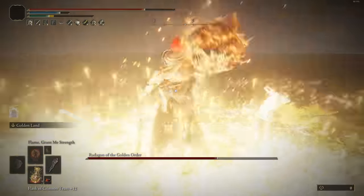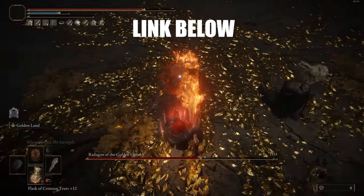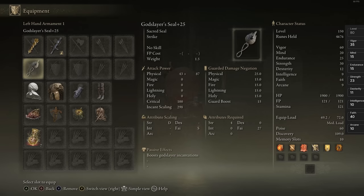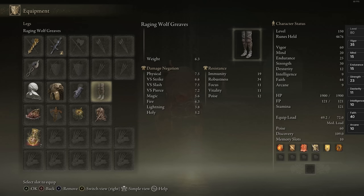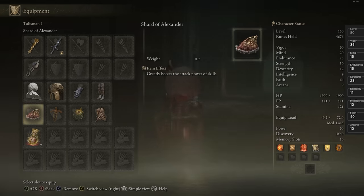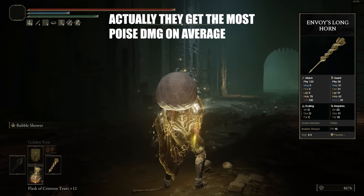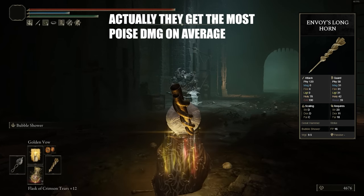If you want to see more of my builds, I have a whole dedicated playlist — I've already made dozens of builds already. Starting off at number 5, we have an Envoy's Longhorn build. This weapon is a great hammer, and great hammers have some of the best poise damage in the entire game. They're second behind colossal weapons, but they have a much better moveset, so they're already good at poise breaking themselves.